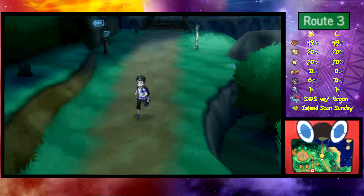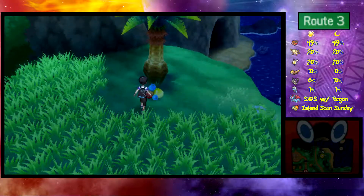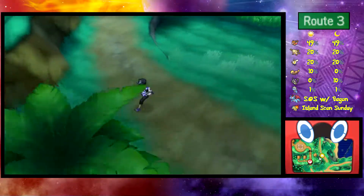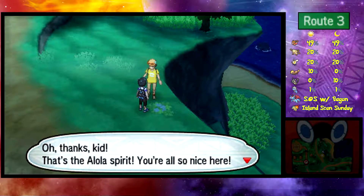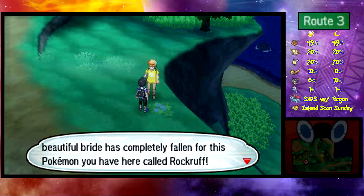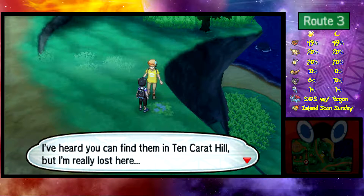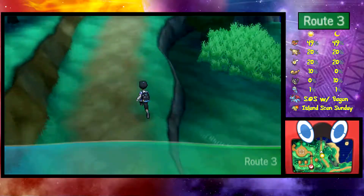We find a Super Potion — pretty nice. No Crabrawler from the berries this time. There are some trainers here, including a couple on their honeymoon. The wife says she can't get enough of the Pokemon called Rockruff — she loves its curled tail and the rocky fur around its neck. You can find Rockruff in Ten Carat Hill. Unfortunately we can't get there right now.